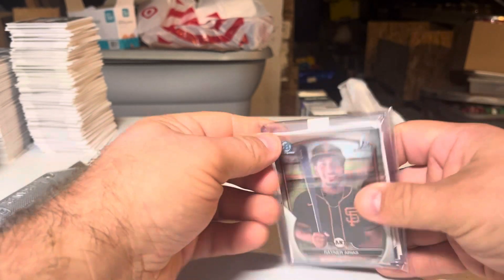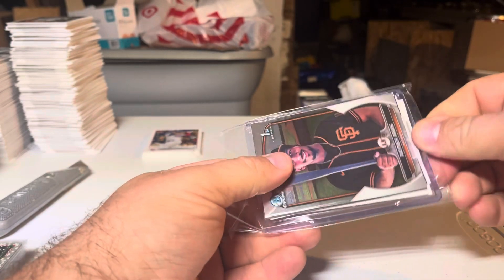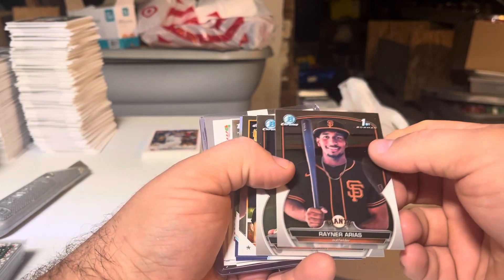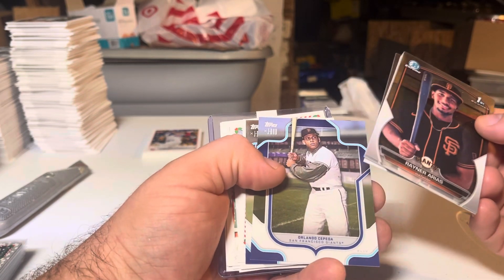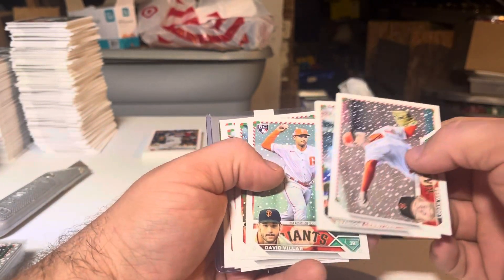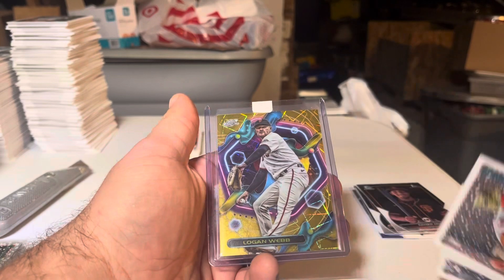Now we move on — we got some top-loaded stuff and we got some Bowman Chrome. Let's find our opening here, it's on the front I believe. There we go — tearing in to see what we find. So we got some chrome stuff: Arius, Luciano, Yastrzemski, a Cepeda from the J-Rod collection, one Marshall, Holiday, Logan Webb, Crawford, Volar, Peterson, Bailey, Schmidt, Conforto. I think that's the whole set of Giants.